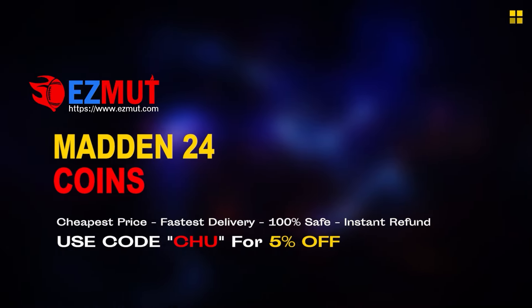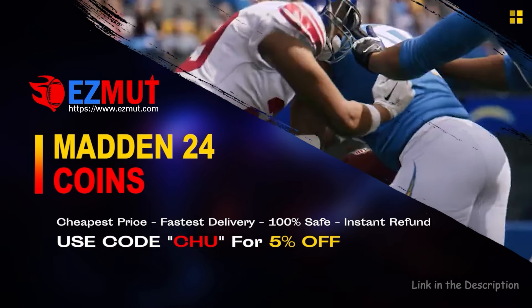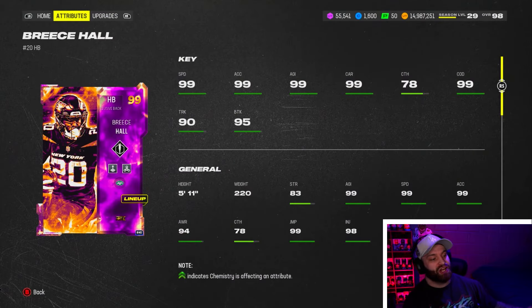I would have already recorded and posted the video before the Angry Runs ever got added to the card, so I guess fate helped us out. We actually have a great golden ticket now — he looks amazing on paper. Let's go see how he plays. If you're looking for cheap fast mannequins to build that god squad you always wanted, head over to my sponsor Easy Mutt and use code 'chew' for 5% off your order. The link is in the description.